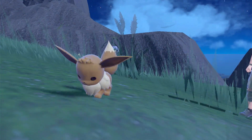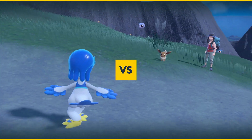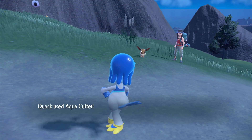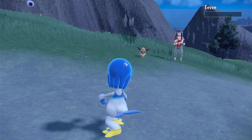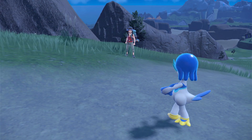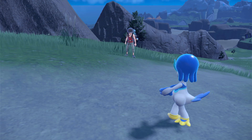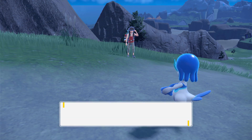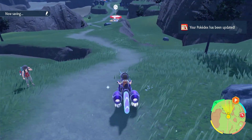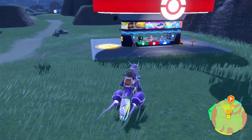How are you supposed to know what order to go in for gym badges, titans, and starfall stuff? They don't even tell you. Once you've done them it shows you what order you did it in, so I guess it doesn't matter. But if you end up going to a gym battle that's level 40 and you're level 10, you're done for.